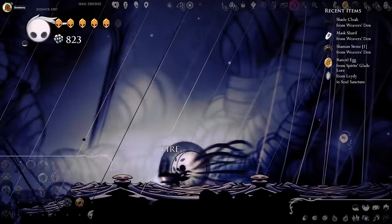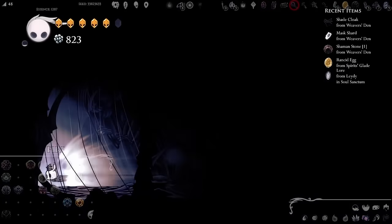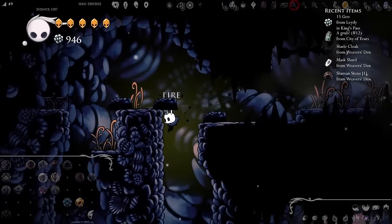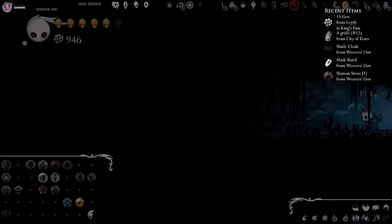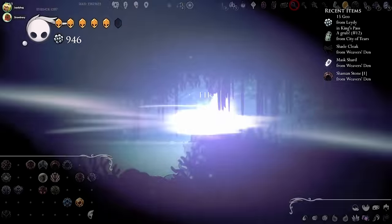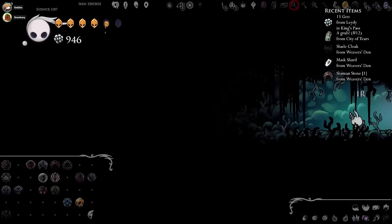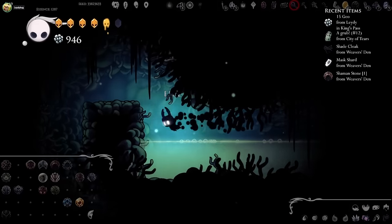Shade Cloak — nice. I'm gonna forget I have that. Same. Do we need more essence? No! Bambo was just very enthusiastic about not needing more essence. Do we need more essence? No!